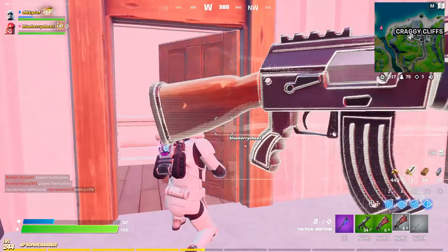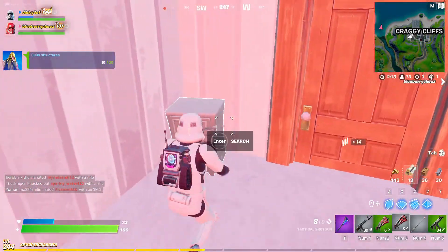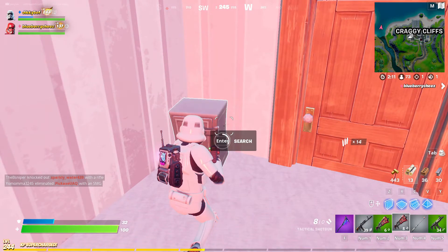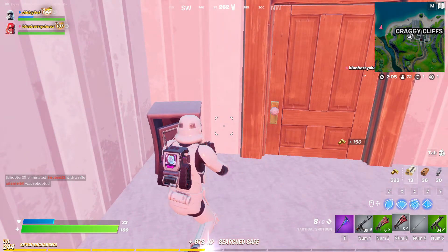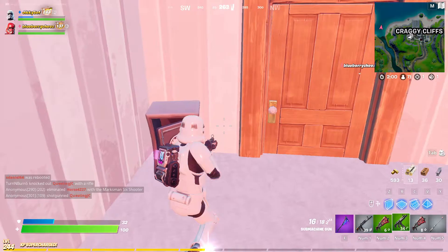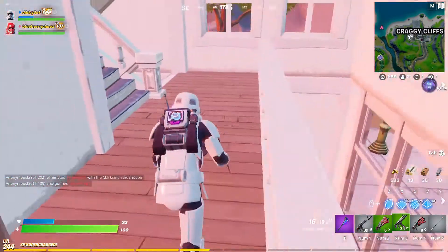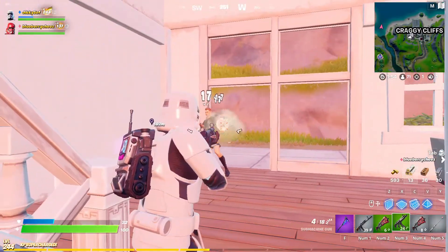First Order Stormtroopers used this outfit as their model. Let's see what's in the safe here — I think we're safe for a moment, pun intended. There was a promotion where the outfit was given out for free to those who purchased Jedi: Fallen Order through Epic Games. That's pretty cool. I did see the Star Wars event, and it was live streamed on our channel.